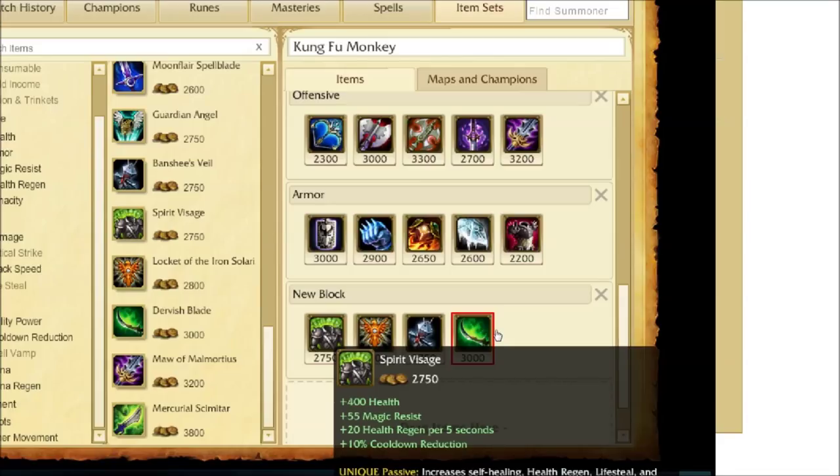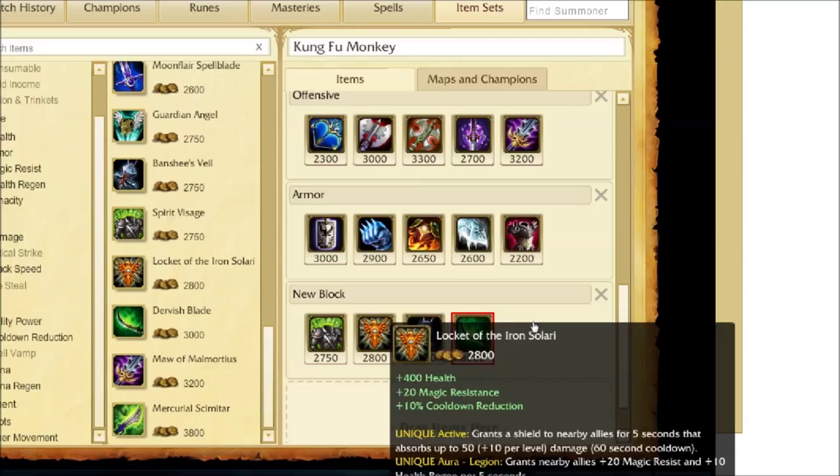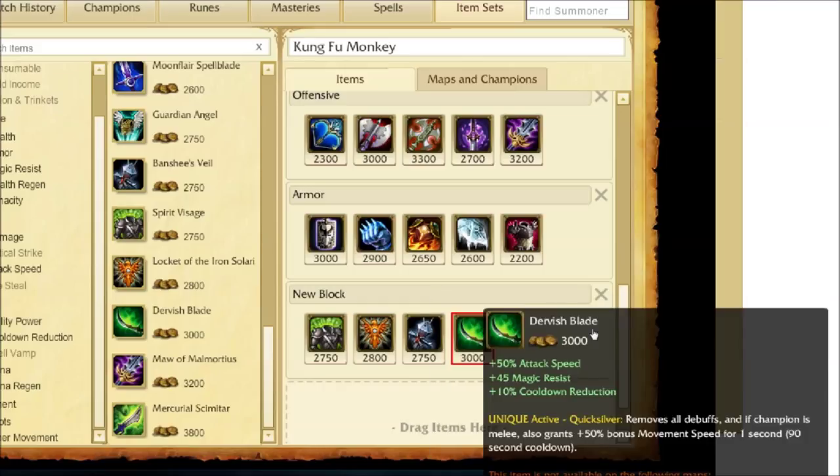For magic resist items: Spirit Visage gives magic resist, health regen, and cooldown reduction, and it also increases your self-healing, health regen, and life steal. Locket of the Iron Solari gives 400 health, 20 magic resistance, and cooldown reduction — activate it to grant a shield to nearby allies, and its aura grants nearby allies plus 20 magic resist, so if you're dealing with a lot of AP champions this helps your whole team. Banshee's Veil gives magic resistance and health, and grants a shield that blocks any incoming ability, though it has a 40-second cooldown after it's used. Dervish Blade gives attack speed, magic resist, and cooldown, and its active removes all debuffs and CC.